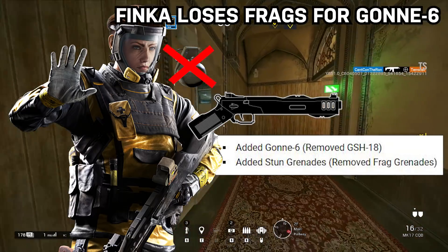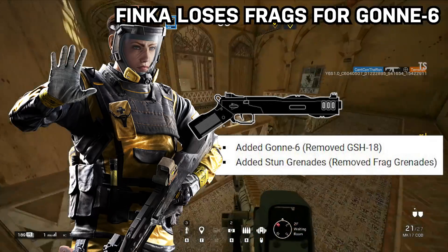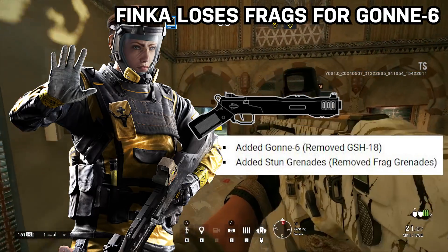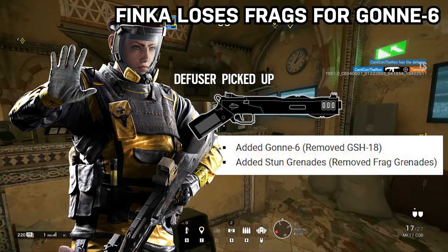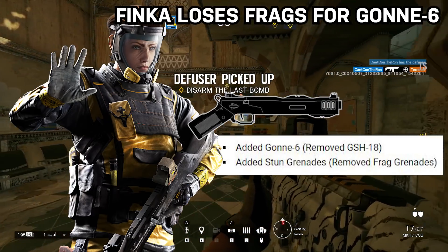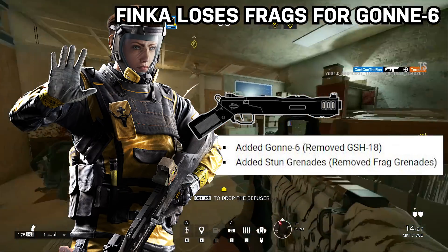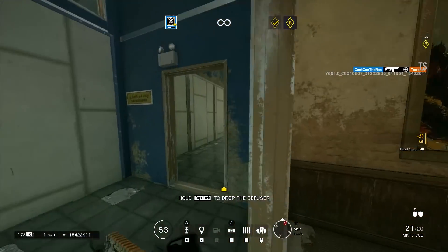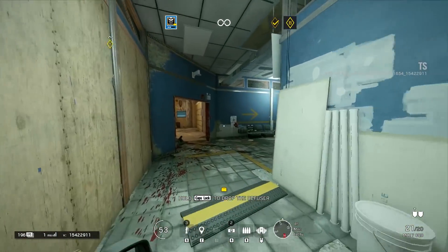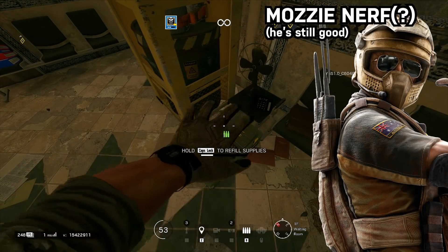Finka, who is already underperforming, is getting the Gonne-6 in place of frag grenades as well, which is even more confusing, because the only thing she had going for her at all was her killing power. Honestly, if they just got rid of the stupid recoil-changing aspect of her gadget I wouldn't have any issues with her, but losing frag grenades in place of a Gonne-6 is a nerf — at least until the Gonne-6 gets some more ammo or something — and Finka didn't need a nerf, she needed a buff.